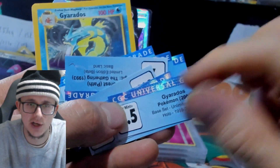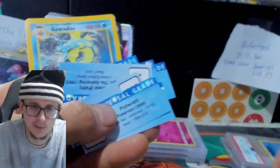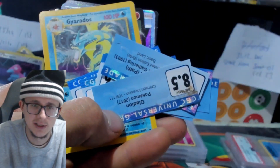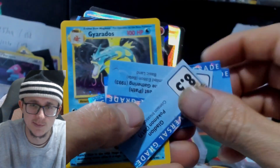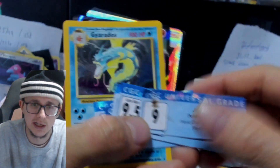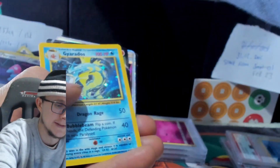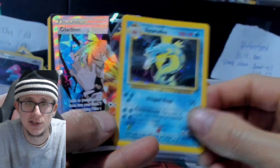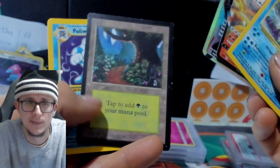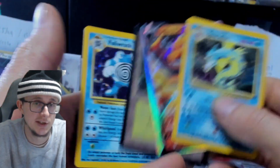It's the same argument I had with CGC. We went and cracked a load of CGC cards — a Gyarados base set labeled 7.5, a Gallade-type card probably a 10 that they labeled 8.5, and a Magic: The Gathering Forest. These are the cards that I broke out of the CGC cases the other day.